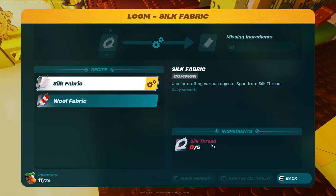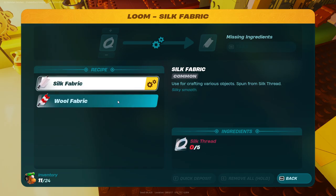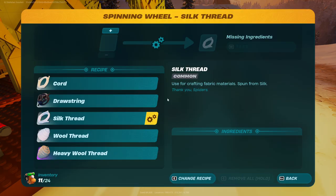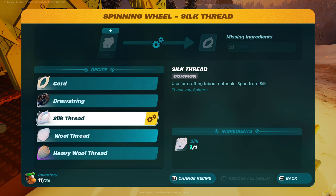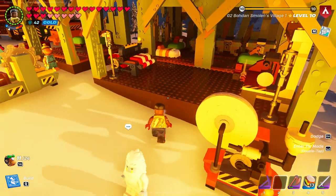The silk fabric needs five silk threads, so for one silk fabric you need five threads. And for wool fabric you need five wool threads instead. In order to get these threads you need to use the spinning wheel — we have silk thread over here and wool thread over here. So you need wool and silk in order to get the threads.